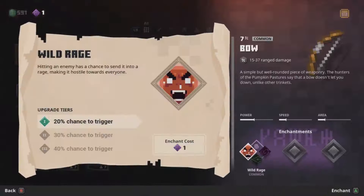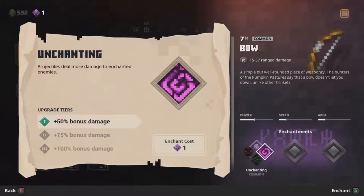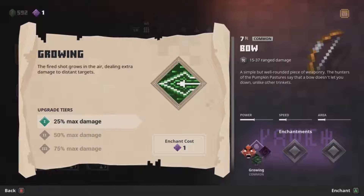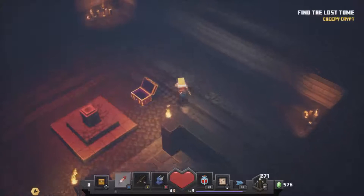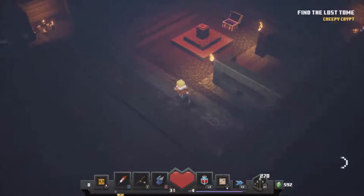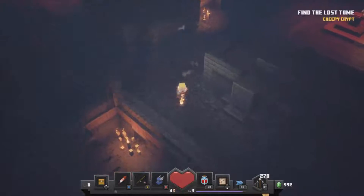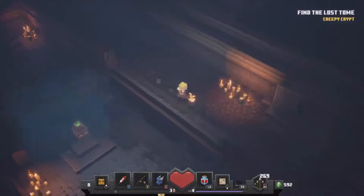Let's enchant this one. Wild rage — hitting an enemy has a chance to send it into a rage, making it hostile towards everyone. That's pretty good. Fired shot — the shot grows in the air dealing extra damage to distant targets. Enchanting — projectiles deal more damage to enchanted enemies. I'm going to go for fired shot. The further away they are the more damage it does. Look at the size of that massive arrow!